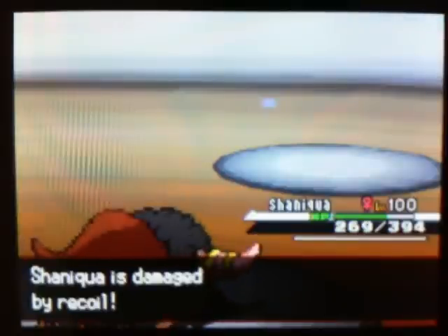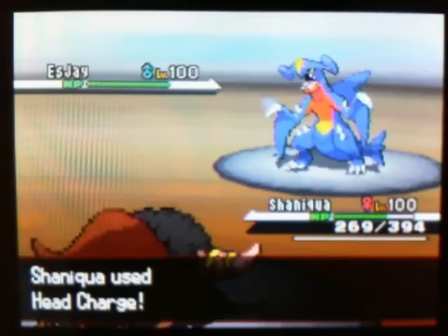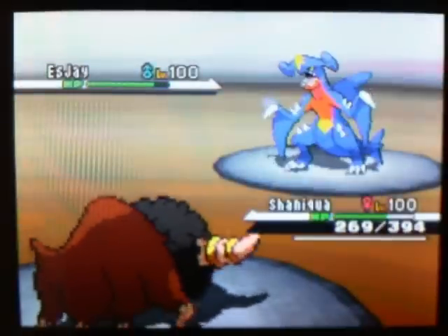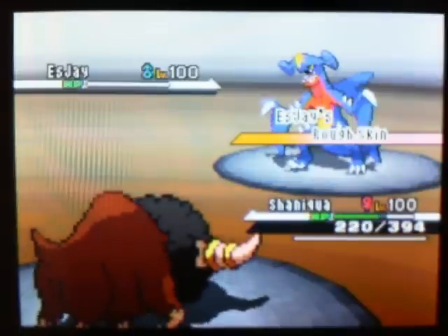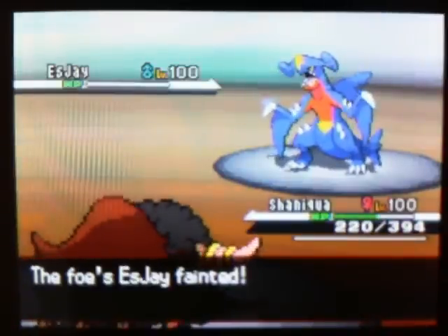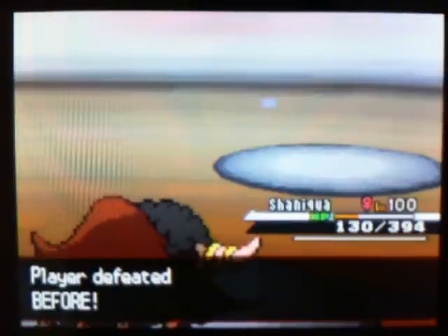And now the fated showdown: Shaniqua versus Garchomp, who has recently been demoted to OU. Shaniqua doesn't fear Garchomp because she's got kids to feed and wants to wrap this up really quickly, so Head Smash into the Garchomp. She gets a dose of Rough Skin but she takes it like a boss, she's not killed by her own recoil, and emerges victorious. Way to go Shaniqua, you're the star of my team — I'm gonna be using you so much from now on.